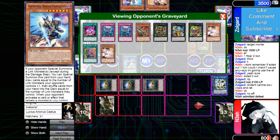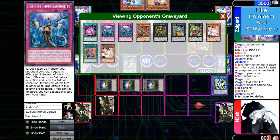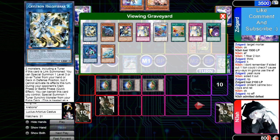He could have just attacked directly — it would have been beautiful. That's it for the video. Zoo player doesn't know how to play against Dino. Dino player does not have a good list — this list is terrible. How does he have 1700 rating?